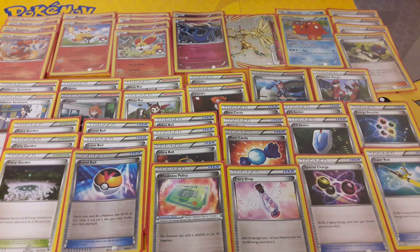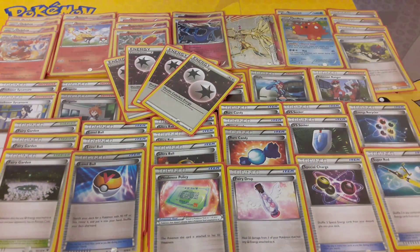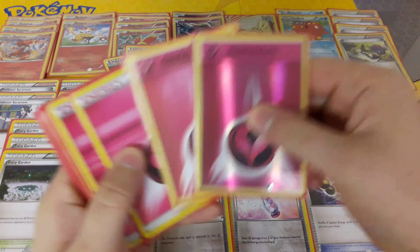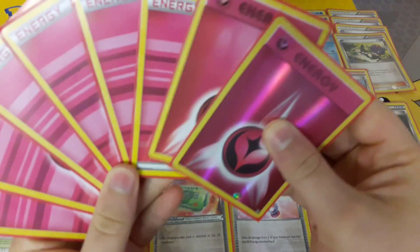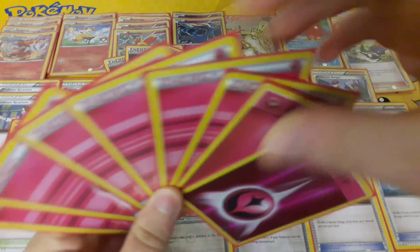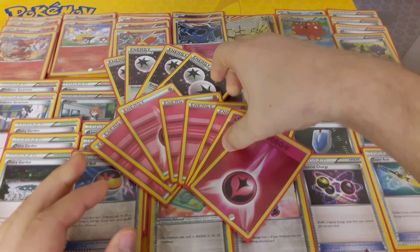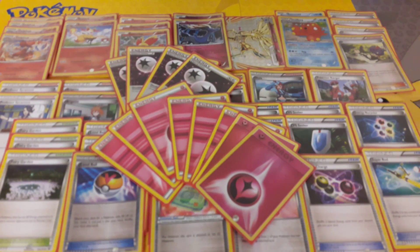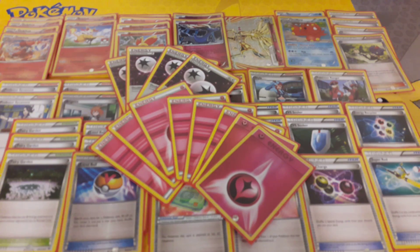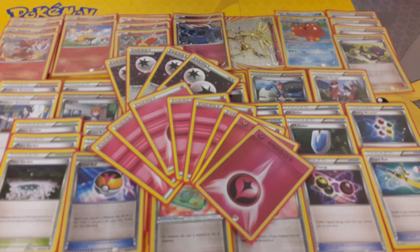Finally, onto the energy. We run 4 DCE to power up Delphox quicker without taking an extra turn. We run 8 Fairy Energy — before we ran 10, but we had to ditch 2 to make space for VS Seeker and other cards. That, guys, was the deck I am playing at Worlds. I hope you enjoy it.